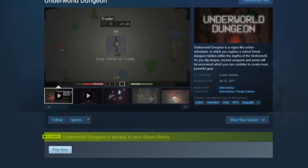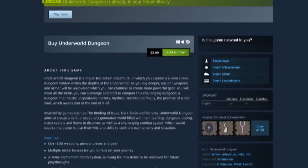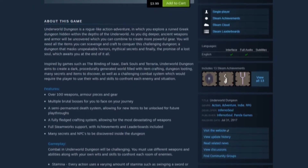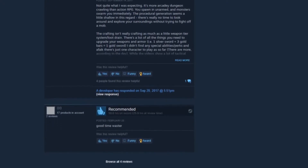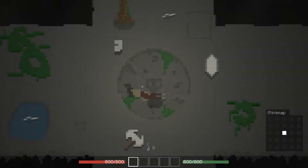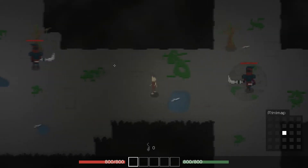Underworld Dungeon refers to itself as a roguelike action adventure where you explore an ancient Greek dungeon hidden in the underworld, pulling inspiration from games like Dark Souls and Terraria. If you weren't looking for this game, I doubt it would have ever popped up under Steam's recommendations tab because it only had four positive reviews and one negative review, which lacks Steam's requirements for a review summary.